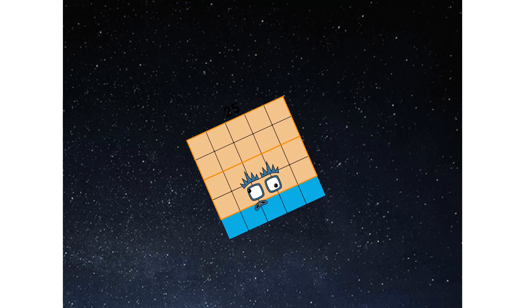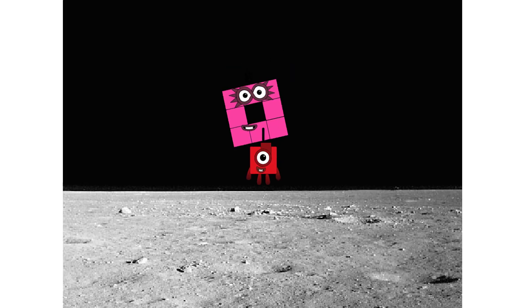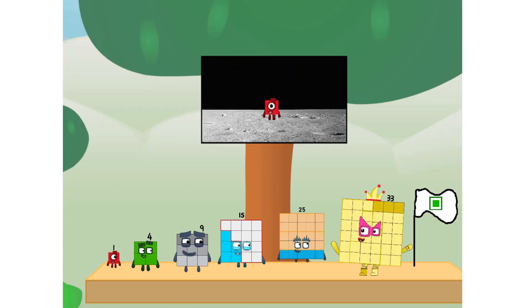We've reached space. Second stage complete — achoo. Entering lunar orbit. Launching lunar lander — achoo. The square has landed! We did it! The only thing left now is to plant the square club flag. Number 1, we have a problem. I forgot the flag.